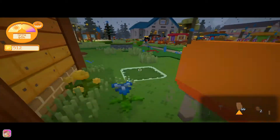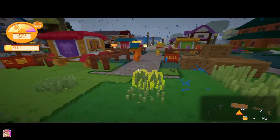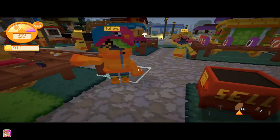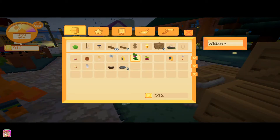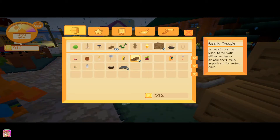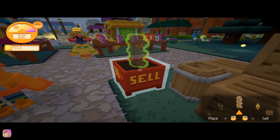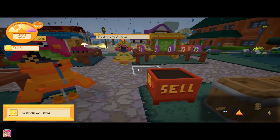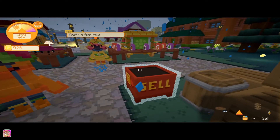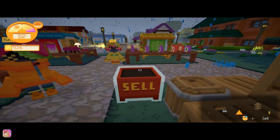Something else I want to show you before we leave town — I went ahead and sold some stuff. Left-click on the top then right-click on sale and we received 16 petals. That's what I did with a lot of the stuff I had in my inventory that I didn't really need anymore.